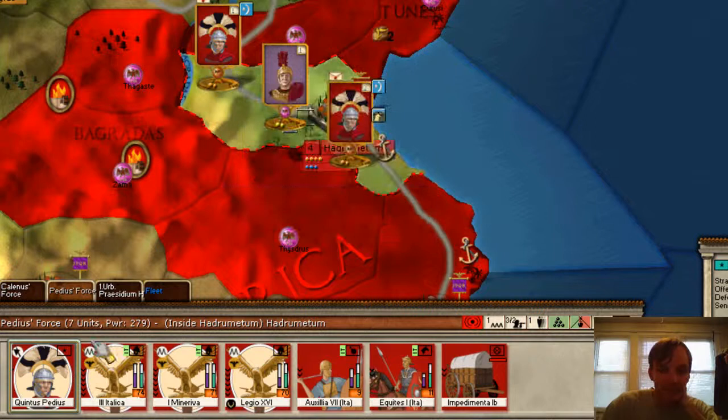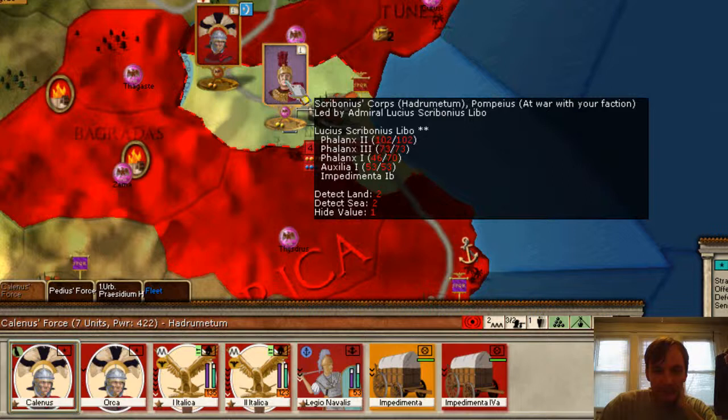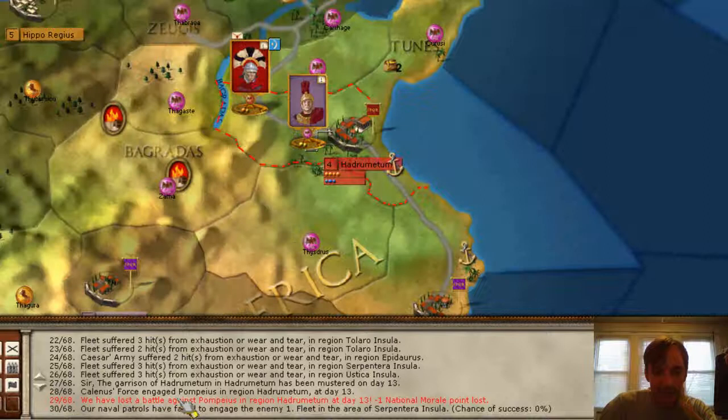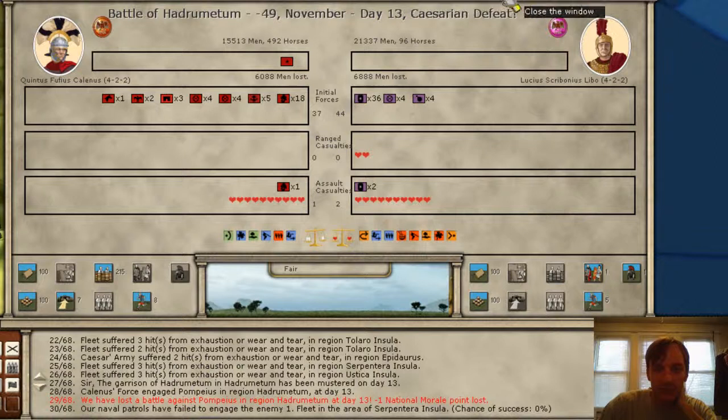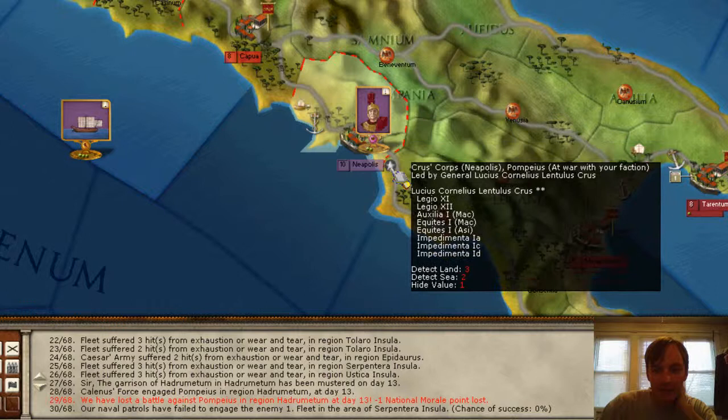Quintus, or someone's force here, lost. But our other boys wrecked — wait, did we lose? Yeah, we lost them. What did we lose? Two legions, auxiliary, two equities, and three impediment — i.e. supply wagons — still facing off down here. Alright, thanks for watching again, and I'll see you next time.